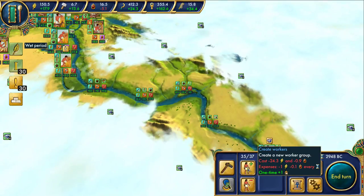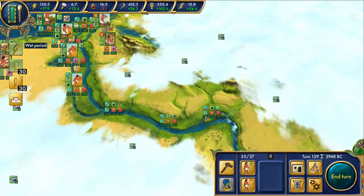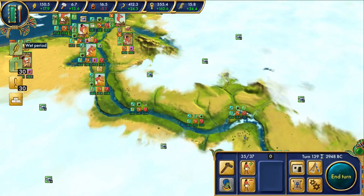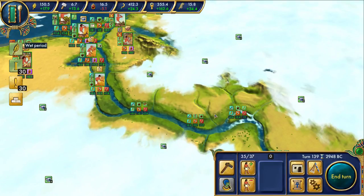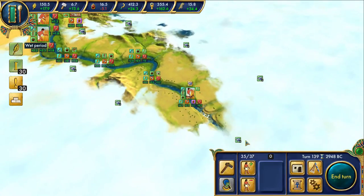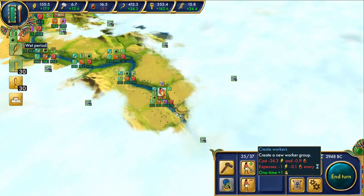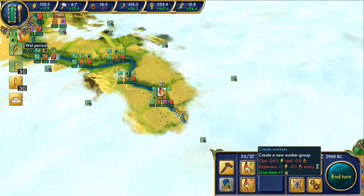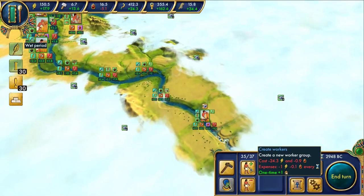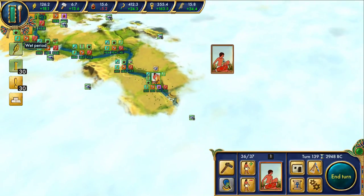I've given it like exactly five seconds of thought - this pause was me thinking about other games. Anyway, I think what we're going to do is, despite the fact that it costs us a fair amount of luxury goods, I want to create two more of these workers, because in a way they can get back more than they're going to cost. So we're going to do that, and we're going to start exploring.